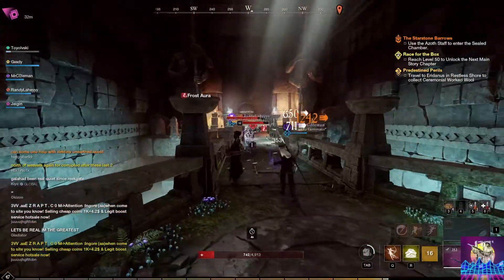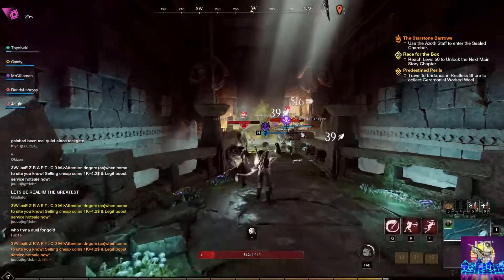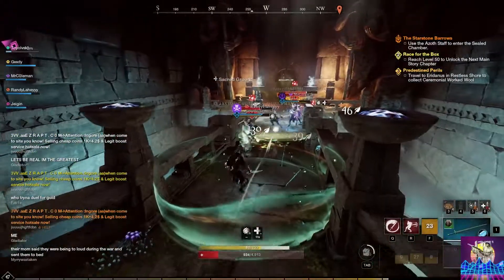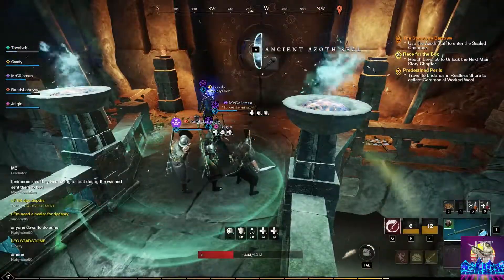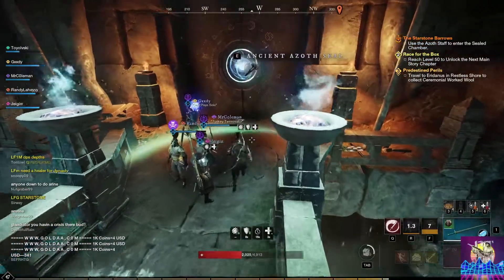This is going to be the first elite you walk upon — he's pretty easy, not too hard. There's obviously a bunch of other little mobs around but pretty easy and straightforward. The next thing you're going to want to do is open up this first door at the end of the bridge where you just fought the first elite.